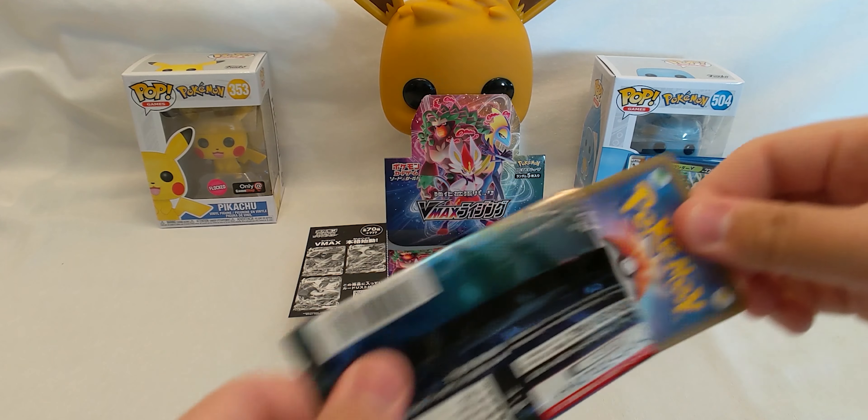We got a Diggersby, a Dracloak, Toxel, a Metapod — like a woven Metapod, wow — and a Shuckle. We got another Burning Scarf, Toxel, Grubbin, Flapple, and a Gyarados holo! Oh that's so nice. I really like the holos from Sword and Shield compared to the older ones — these are really, really nice. Let's keep going.